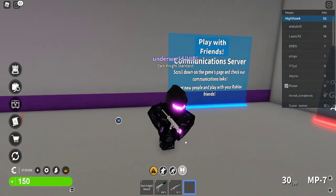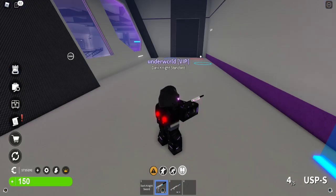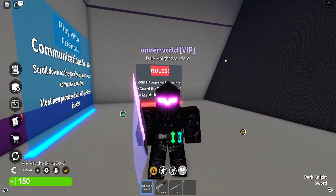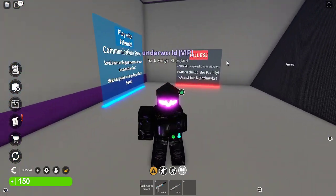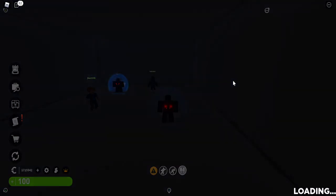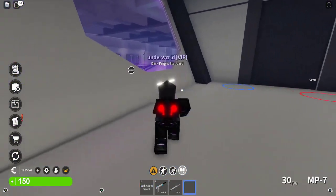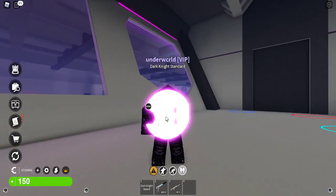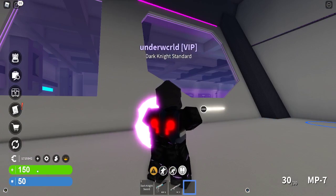Dark Knights get an MP7, a shotgun (which isn't great), and a USP that's not automatic like Chimera's but still does good damage, plus a free sword. There's a cool trick: press G on your keyboard to get a shield. It gives you 50 armor points, but only to the shield — if shot from behind you still lose health. The shield appears to be a bit laggy right now.